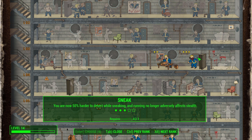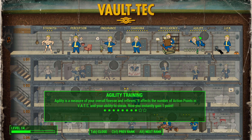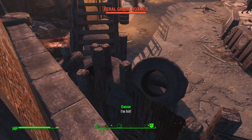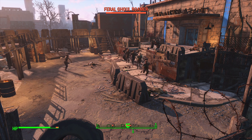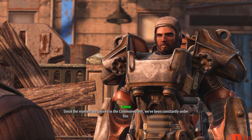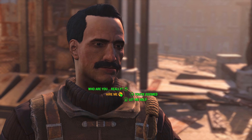With five remaining level-up decisions, we put another rank into Sneak so we're even harder to detect while running and no longer affect stealth that way. We also pick up Lady Killer for 5% more damage to the opposite sex and easier persuasion in dialogue, which will help when confronting the Mechanist. We give ourselves plus three Agility, bringing our total to eight Agility, since sneaking is our main defense.